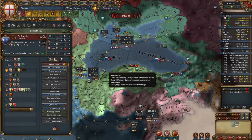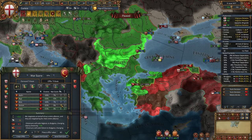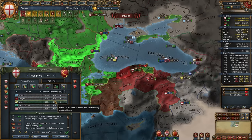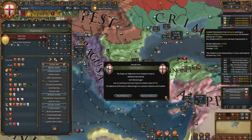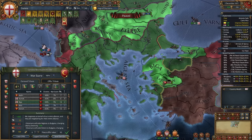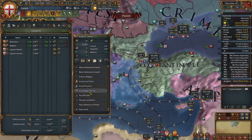Now let's attack the Ottomans again — break their alliance with Milan. It shouldn't happen but it did. Although some nations might enter the coalition — let's improve relations. Peace out the Ottomans. Assign new provinces to the Trade Company and divert trade from Bulgaria — it should be loyal. Now we can peace out.